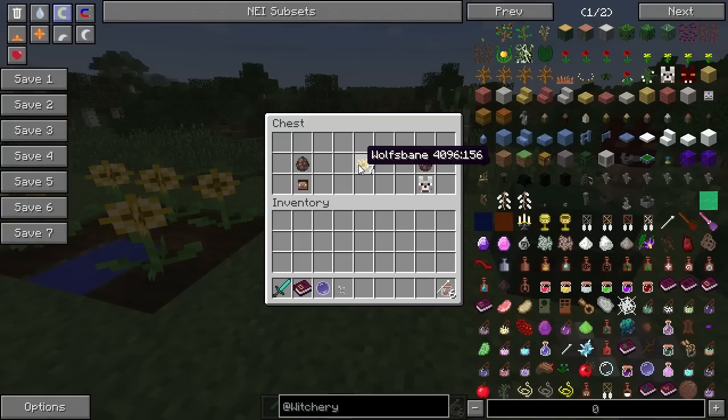When harvested, wolfsbane is used for certain potions and things like that. But it also has a really fun other use: detecting whether or not a villager is actually a normal human or a lycanthrope — a werewolf. I'm going to show you guys that today.